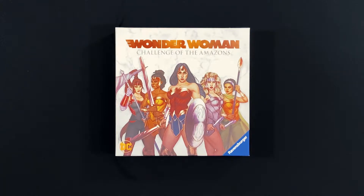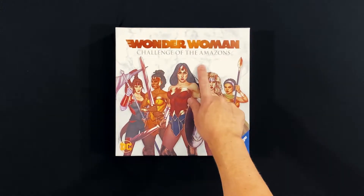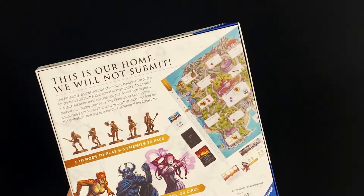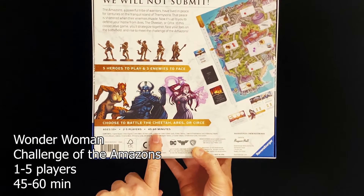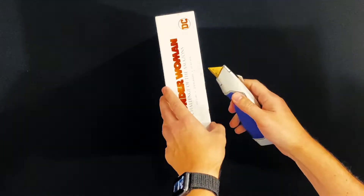Hey everybody, this is Lloyd with Just Got Played, and today we have another game unboxing — this time for Wonder Woman: Challenge of the Amazons. This is by Ravensburger, ages 10 and up, two to five players, and takes about 45 to 60 minutes. So let's go ahead and crack this open and see what we've got inside.